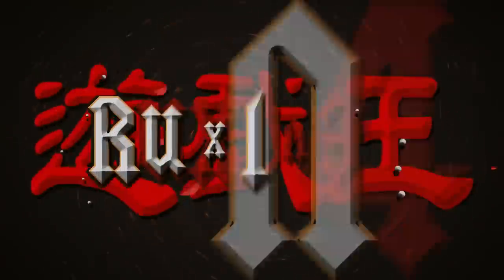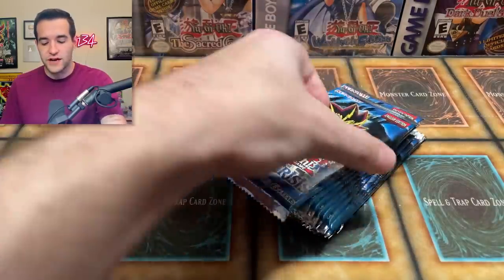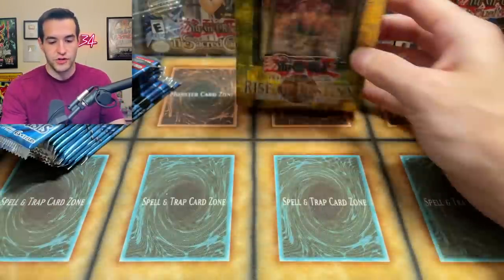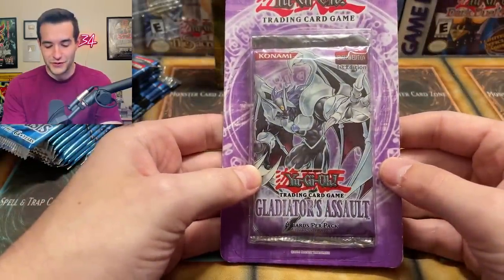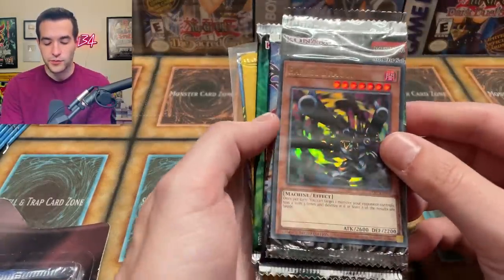Today we're opening up classic Yu-Gi-Oh products. What's up guys, we're back with another video and today we have a bunch of different old school stuff. We have some Dark Crisis, some Rise of Destiny special edition, a Gladiator's Assault first edition blister, and a GX next generation pack that we're going to be opening up. We also have a giveaway — these were sent to me by Simply Yu-Gi-Oh Cards.